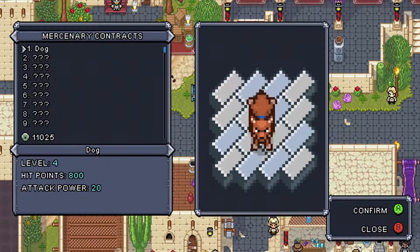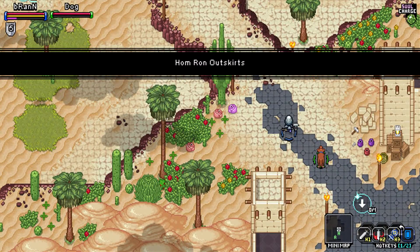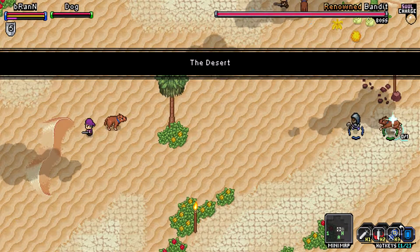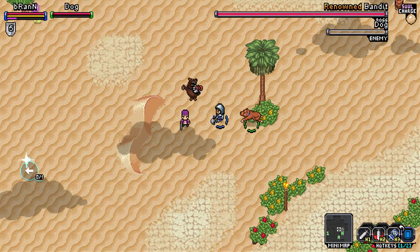We'll take a companion with us — of course, we'll take dog because he's our best friend. That transition looked good, I wonder if it's working. No. There we go. Bad transitions. Sorry.